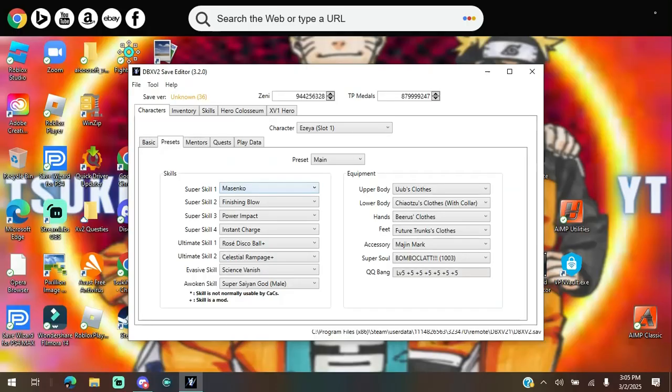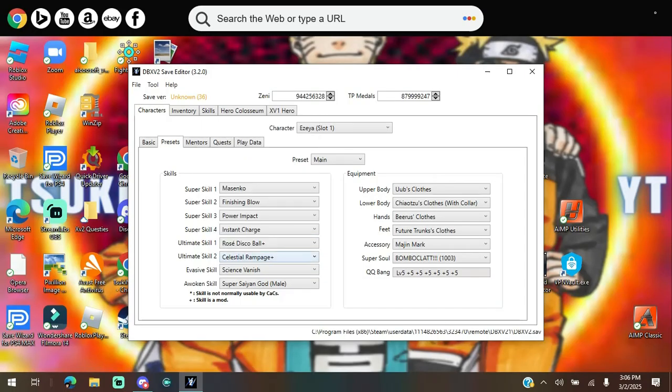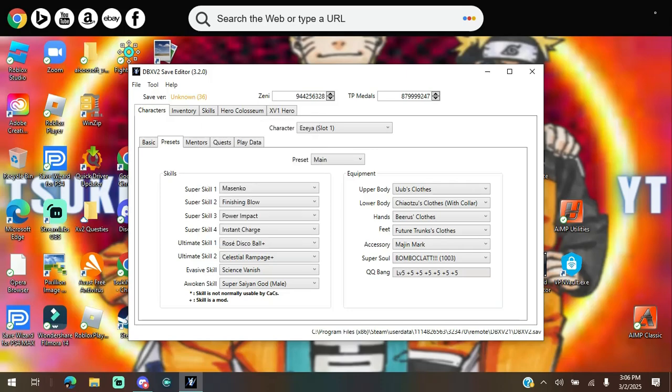Look down here where it says skill. There are skills not normally used for CACs — a good example is this version of Hop Charge from Superhero Gohan, which has extra inputs and is different from the original. An example of a mod skill is Celestial Rampage, which I'll show later in the game. Some modded skills have both indicators at the same time, which usually means you can't use them for CACs.